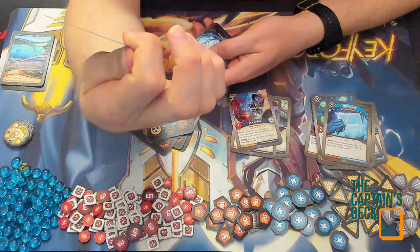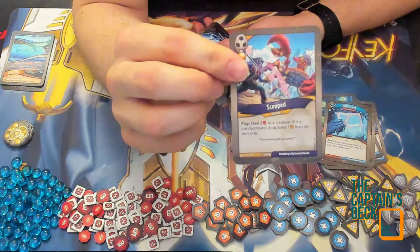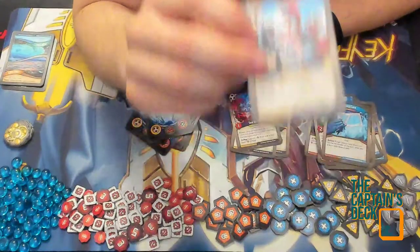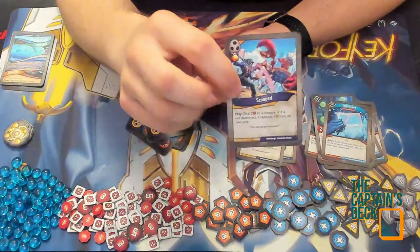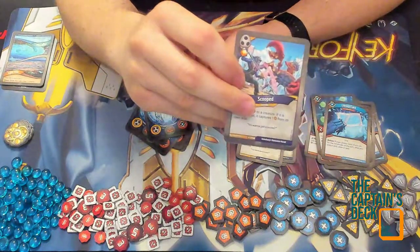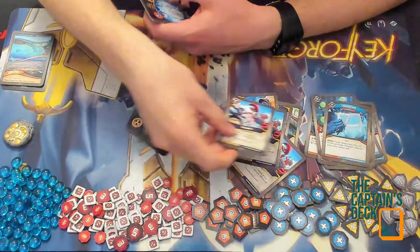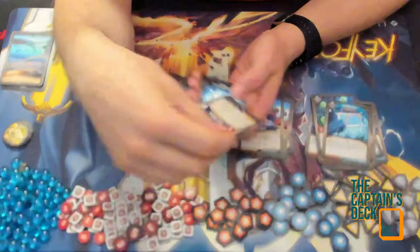Scooped: deal two damage to a creature; if it's not destroyed it captures one from its own side. I enjoy those cards that allow capturing from your own side — brings a bit of the Mars magic from the first few sets. And we've got a bonus amber pip there. I have a second Scooped here as well — very nice — and even a third Scooped! This is going to be a pooper-scooper for my opponents.